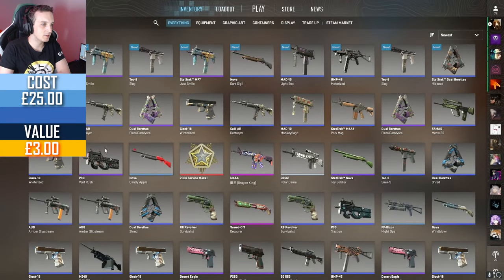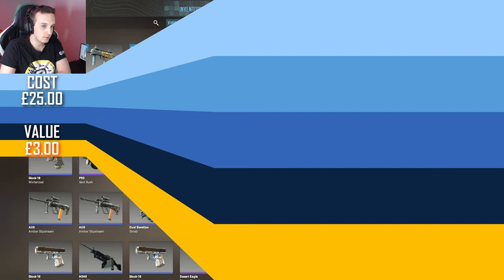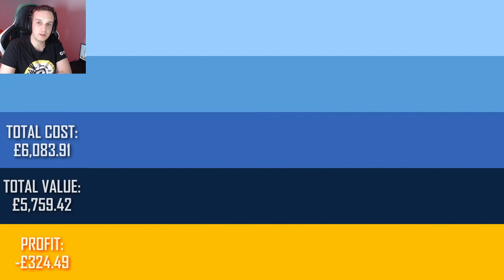Pretty horrendous opening this week — two purples, rest is blues, two StatTrak. Suppose that's above average; StatTrak is 10% chance, we got two in one episode so that's 20%. That will be everything for this week's video — make sure to subscribe, leave a comment for a chance to win the giveaway, and I will see you next week. Bye.